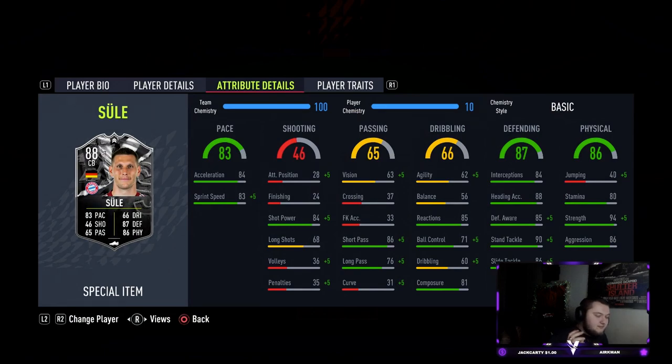And obviously if Bayern Munich do win, then Sule is going to go up to a 90 rating. He'll probably get like 86 pace, 90 defending and 89 physical — be a mental card. He's actually got okay agility and balance as well, which is something I wasn't expecting.